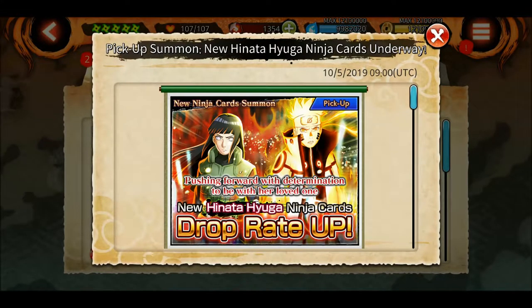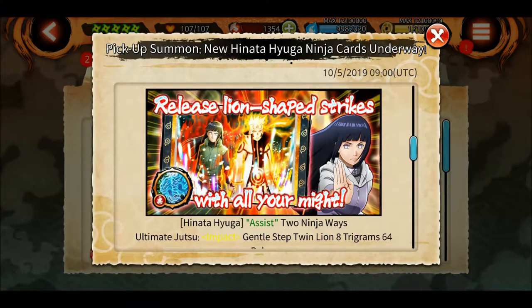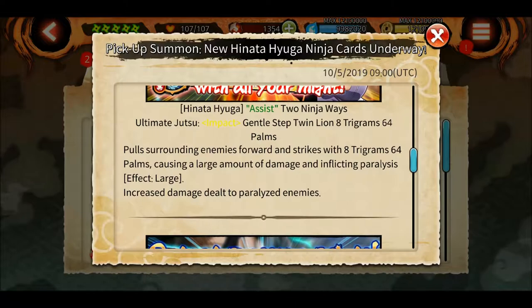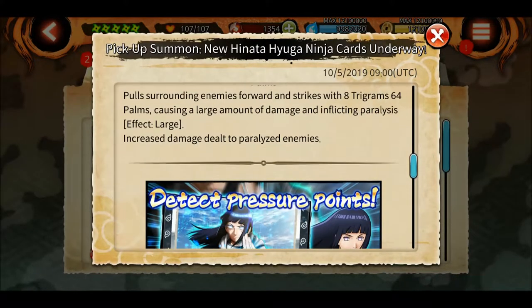The pickup for Hinata and her ninja cards is underway. The artwork is really great. The ultimate is 'Impact Gentle Step Twin Lion 8 Trigram 64 Palms,' which pulls surrounding enemies forward and strikes them with 8 Trigram 64 Palms, causing a large amount of damage and inflicting a paralysis effect. It also gives a large increase in damage dealt to paralyzed enemies.